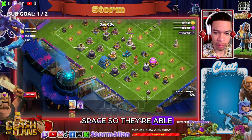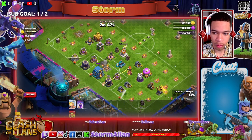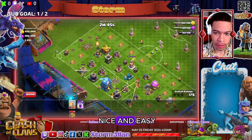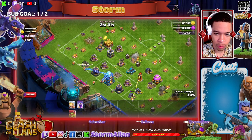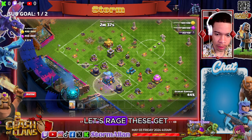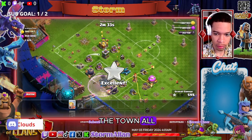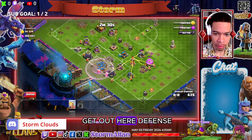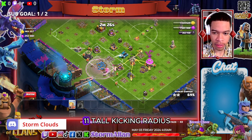Do not put too many kickers in one place — give them all enough space so they're able to get that kicking bonus. By spreading them out nice and easy, they'll target each defense. Let's rage these guys, take out the town hall. Now let's get one on this scatter shot — these guys have an 11-tile kicking radius.